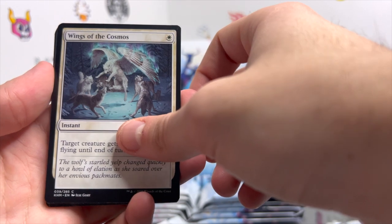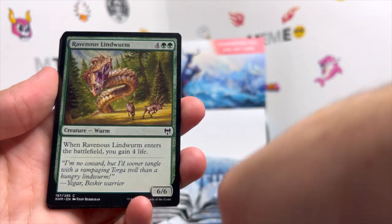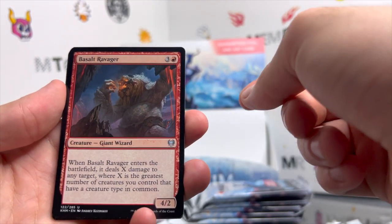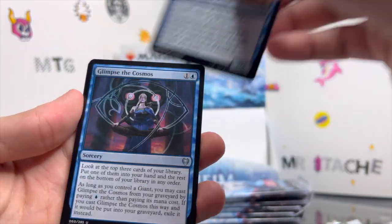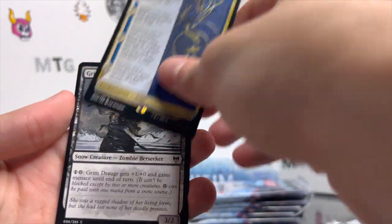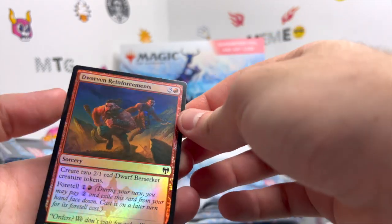Wings of the Cosmos, Snakeskin Veil, Ravenous Lindworm, Arachnoform, Basalt Ravager — don't think I've seen that giant yet — Frost Pyre, and Arcanist's Glimpse of the Cosmos, The Raven's Warning, Grim Draugr, and Dwarven Reinforcements on the back.